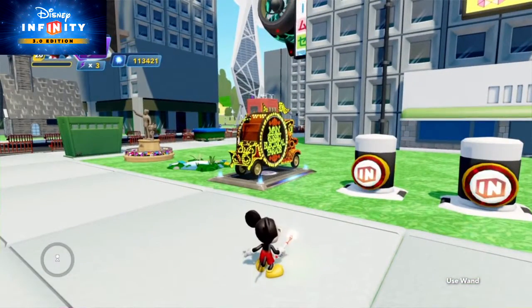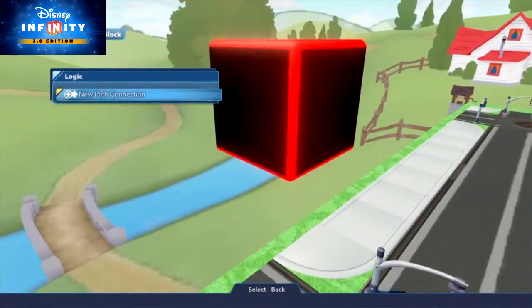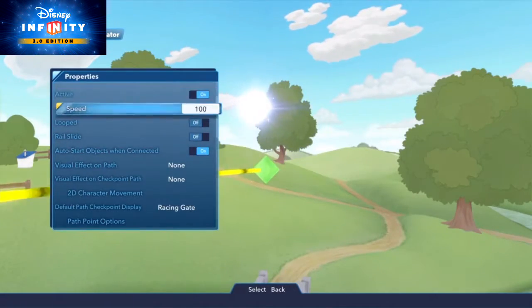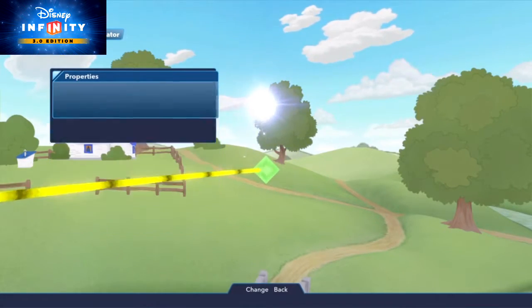Did you know that you can also place basic blocks on paths as well? Totally. Just connect them to the path creator, like you would with friend generators or Vehicle Summoners, but I would suggest turning off the property auto-start objects when connected in the path creator, so they don't start moving right away.